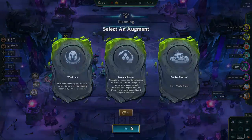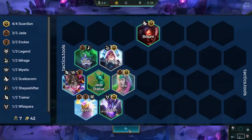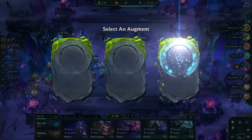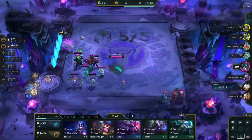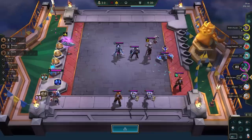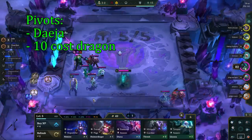When rolling at level 7, you want to stabilize off this board if you hit Shiyou and Niko. During the mid-game, scout to see how many other people are playing Jade Anivia. Since we want 3-star Anivia in the late game, this comp can only support 1 player. If you see more than that going for it, you're still fine for a top 4 with 2-star Anivia, but you can pivot into Deja or a 10-cost dragon like Aesul or Ao Shin.